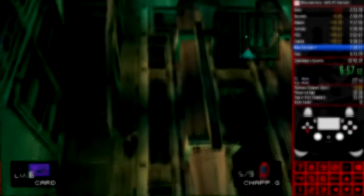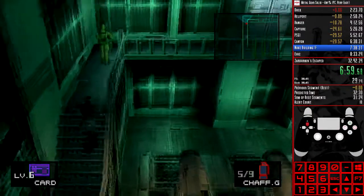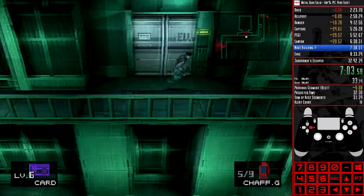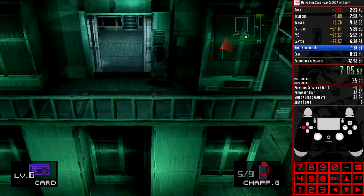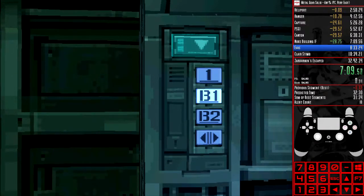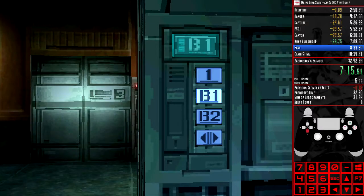When you ride in the Tank Hangar or Nuke Building elevator, the game loads the room you're moving into in two stages. Just as the elevator arrives, it plots Snake's relative position in the room and loads the environment. However, it's only when the camera switches away from the control panel that the game then sets the flag for the start of the room.